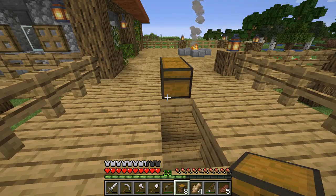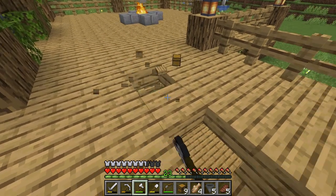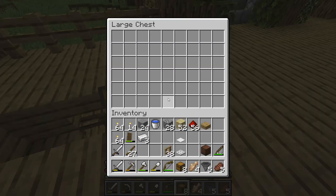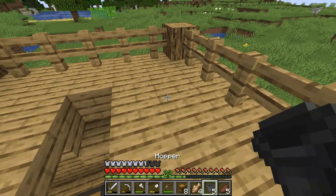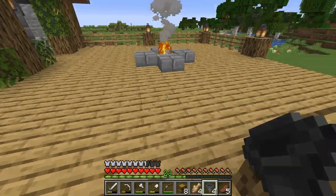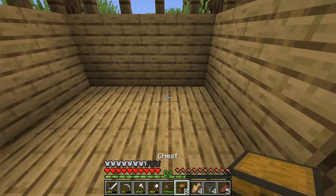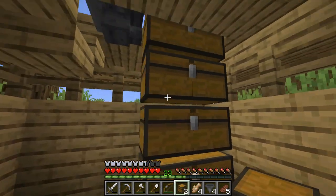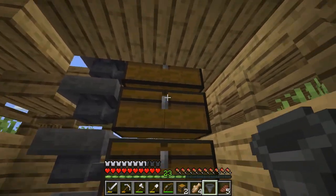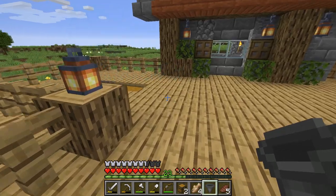In the back of this we're going to put our first hopper. I've realized the chest is one block too high, so I'll reposition it. Now I can stand on it. I shift-click to place that hopper into the chest. Then we're going to create a tower of chests, and using the hoppers I again shift-click, pushing those hoppers into those chests. All four of these chests then become collection vessels.